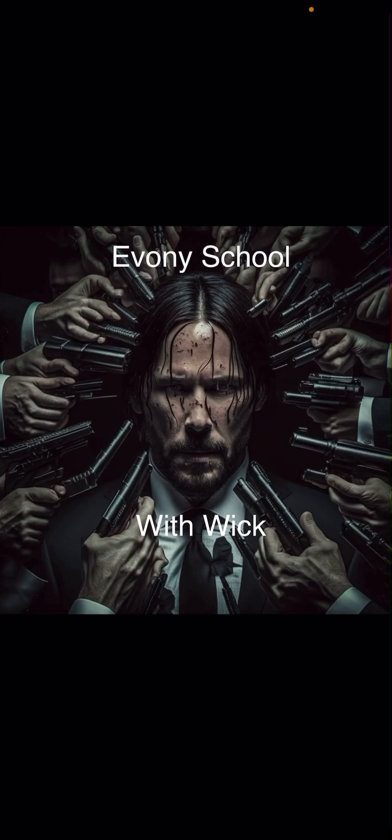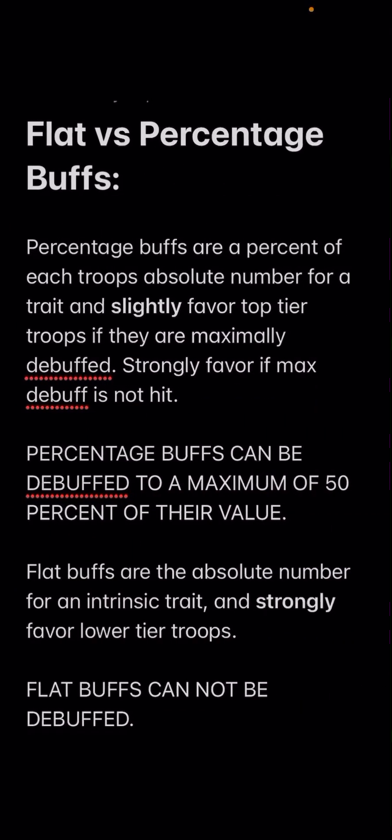I'm slowly transitioning to flat buffs myself. I'm about half flat, half percent on my wall gen, but I'm probably going to switch to pure flat soon. I refine as gems come and change one or two traits at a time, spending a couple hundred thousand gems. It's a slow process, so knowing your goal from the get-go is important — doing it once is a lot cheaper. Don't make the mistake I did of doing it one way and then realizing you should do it differently.